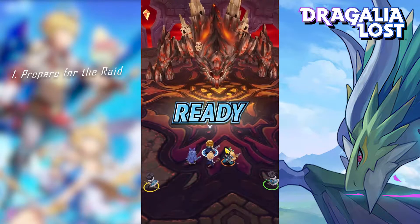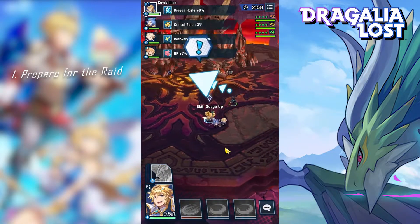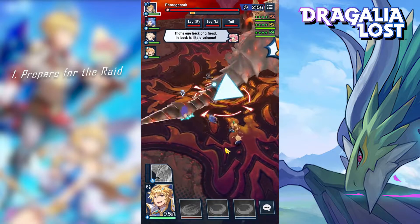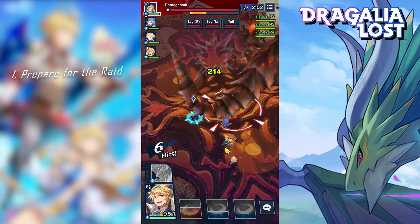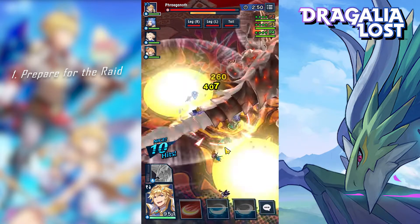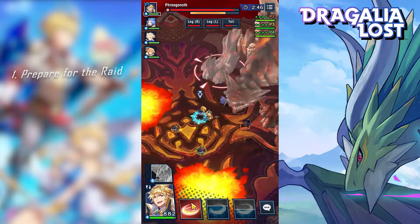I already have low might as it is, so every bit goes a long way. In this raid, for example, I'm prepared. I know the attack patterns at the beginning of the battle, so I know I need the insurance to dodge the charge attack that comes right after this meteor storm, so I prioritized charging my first skill right away.